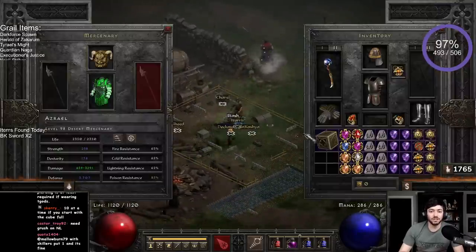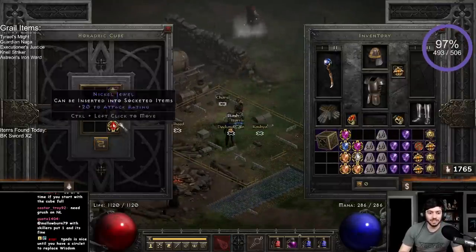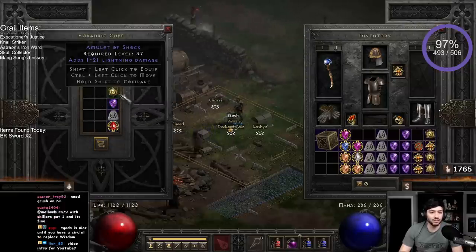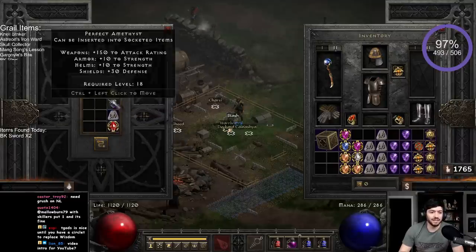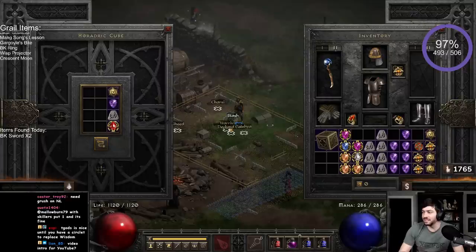We're looking for 220s — that's what we're looking for. You need an amulet, a perfect amethyst, a Ral rune, and any junk jewel. It needs to be a magic amulet. And yeah, we want it to roll 220. It's guaranteed to roll.